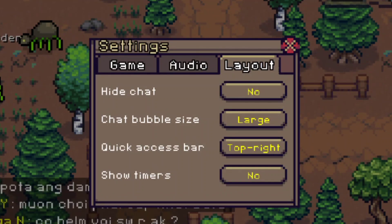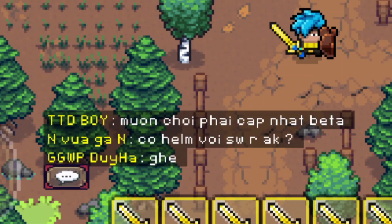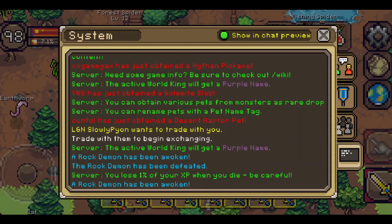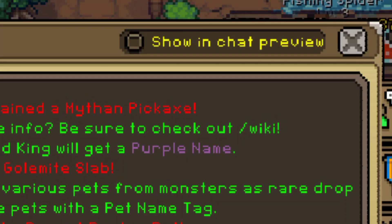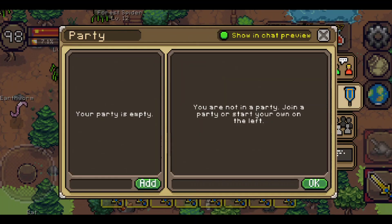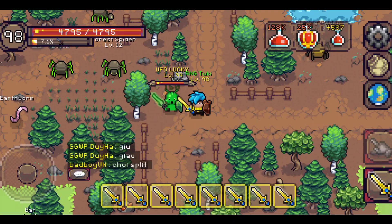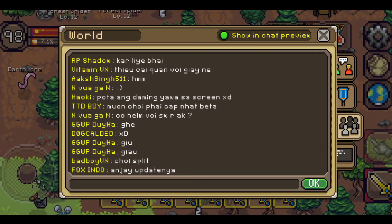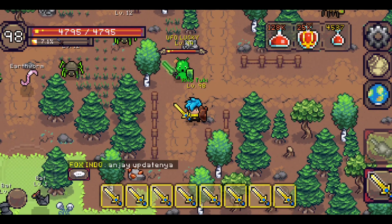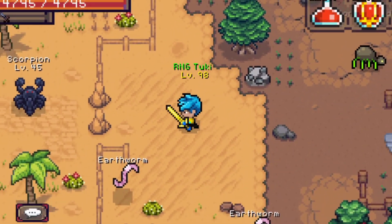If you want to turn off the chat, you can go into settings and hide your chat there. But if you want the chat preview to only show the world chat, you can click in here and turn off the system chat, party, and friends from the chat preview. That way you will only see the world chat in your preview. If you don't want any chat at all, this setting is the fastest way to do it.